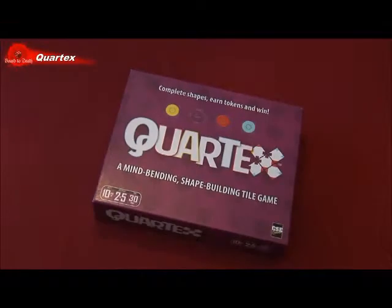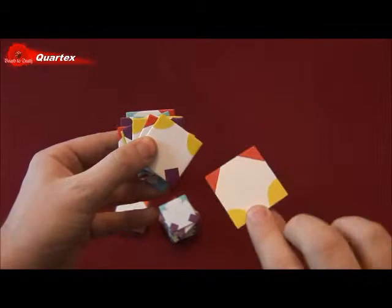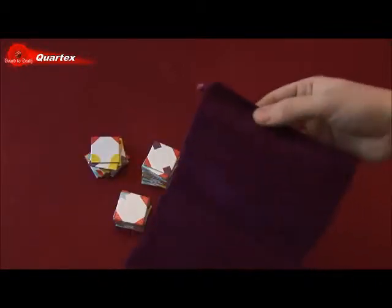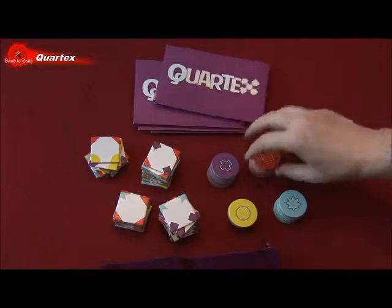In Quartex, players are trying to complete shapes to gain points. In the box you'll get tokens for the four types of shapes, tiles with part of a shape on each corner, a bag to place all the tiles in, and screens for players to hide their tiles.